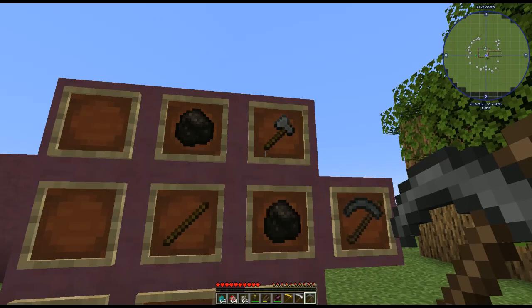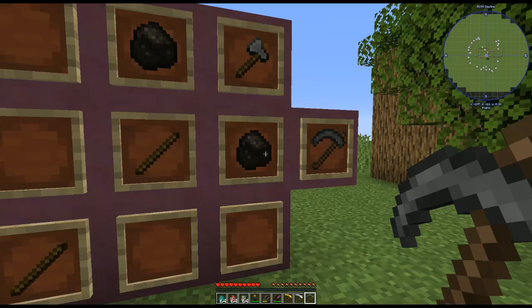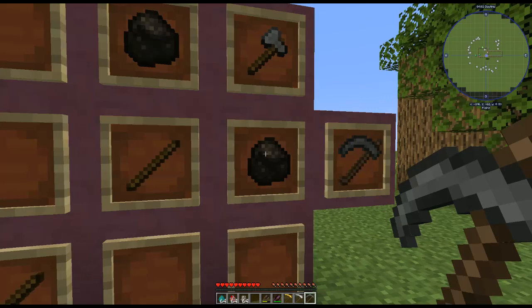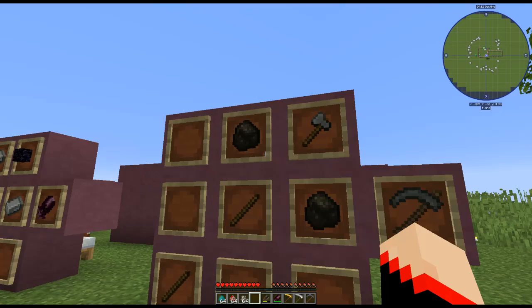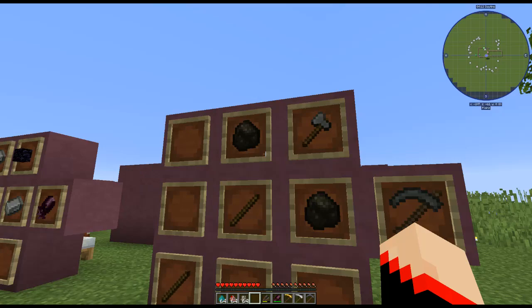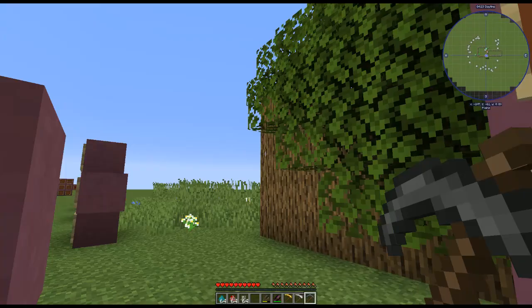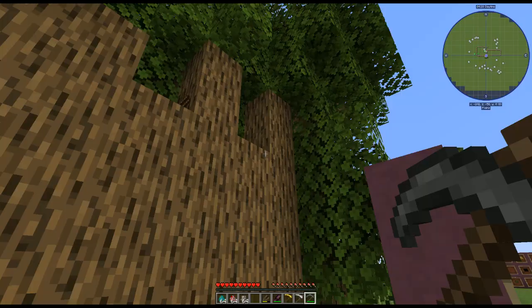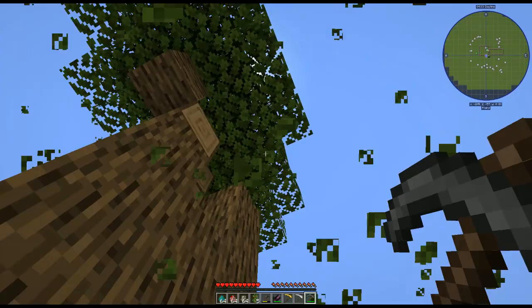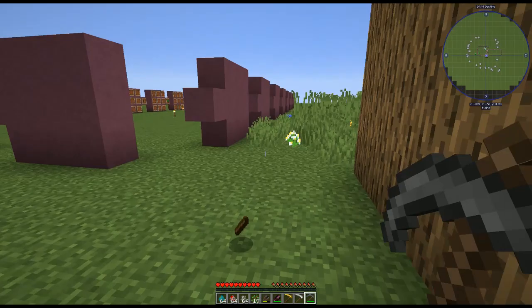Next we're going to make something called a tree scythe. For that you're going to use a stone axe, two sticks, and two charcoal — not coal, charcoal. That makes our tree scythe, and if you look at it, it says 'mass leaf removal.' If you right-click on it, it removes all the leaves at once. Pretty awesome and pretty cheap to make.